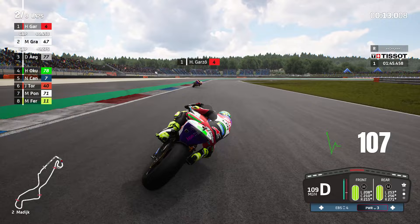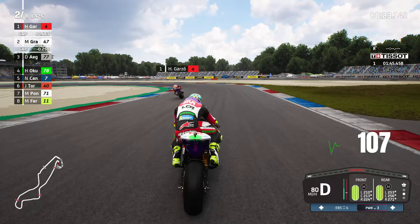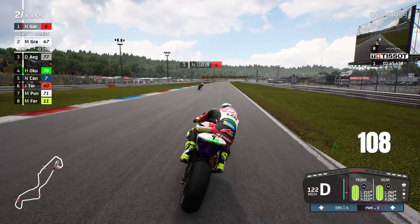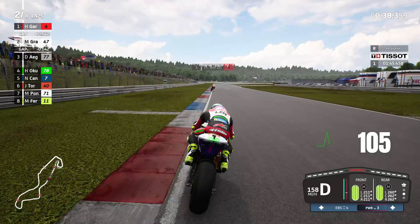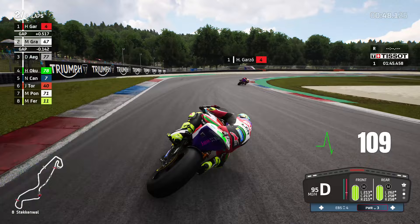I took a gamble with the medium tyre. The game recommended a medium front and possibly a hard rear, but I felt quite confident with the medium during practice and qualifying. With that said, we come out of Struben quite hot, right by Hector Garthel — the man we beat in Mugello is looking quite strong himself. Now into the right-hand side for Stechenval at turn 8.